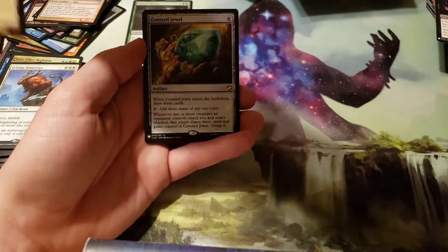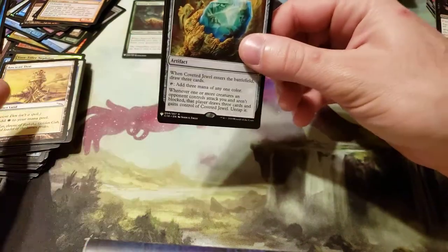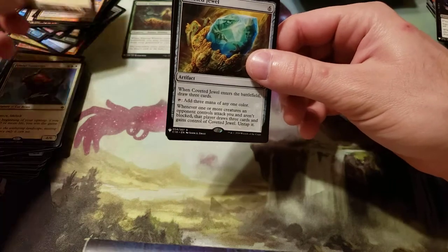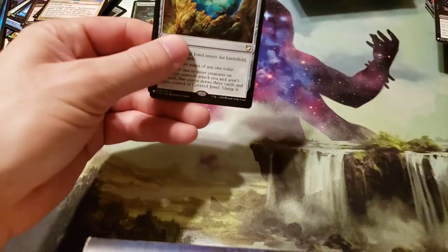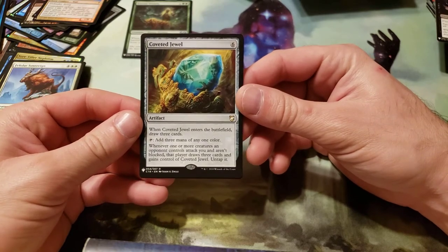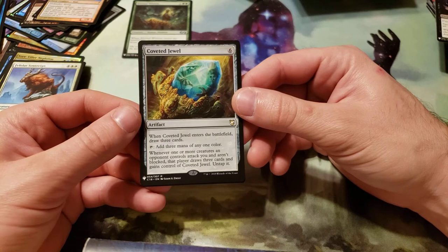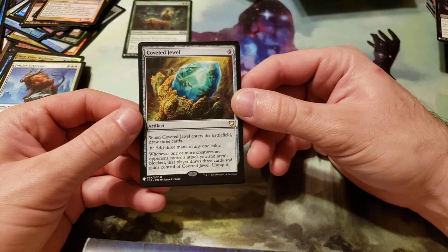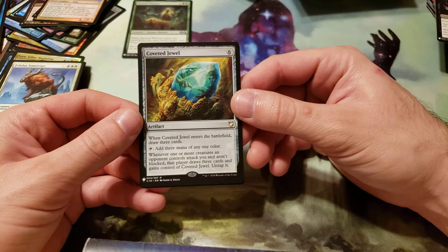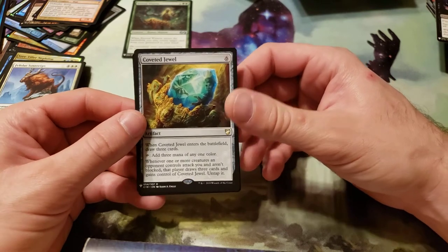And then we have a Coveted Jewel for our rare. Costs 6 — when Coveted Jewel enters the battlefield, draw three cards. Tap: add three mana of one color. Whenever one or more creatures an opponent controls attack you and aren't blocked, that player draws three cards and gains control of Coveted Jewel, then untaps it.